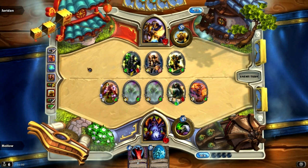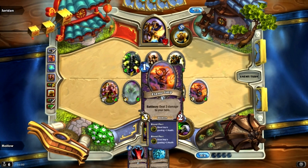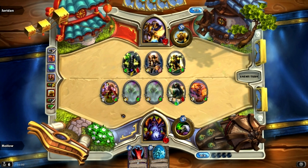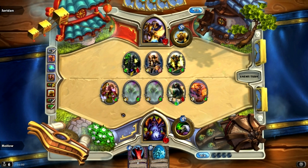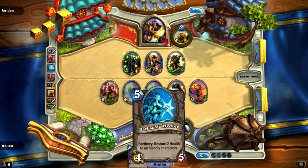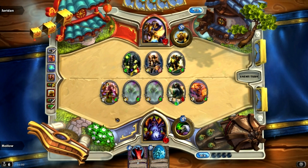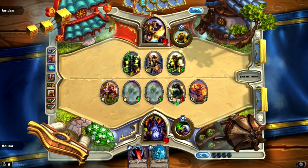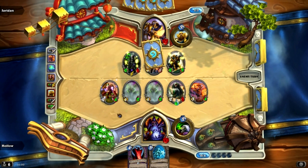Right now he really needs a Consecrate in hand. A Consecrate would kill my Blood Imps and put things down to 2 or 1 health — he could kill everything I have on board if he has a Consecrate right now, which would really suck. So I'm thinking about trying to get the most out of this Dark Scale Healer, trading as much as I can and then healing everything back up.